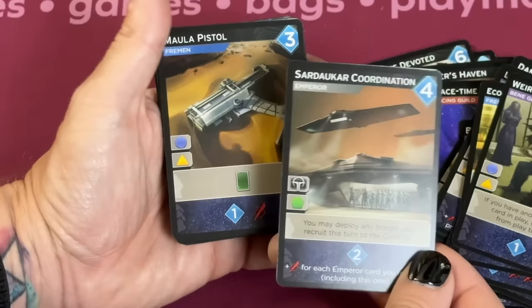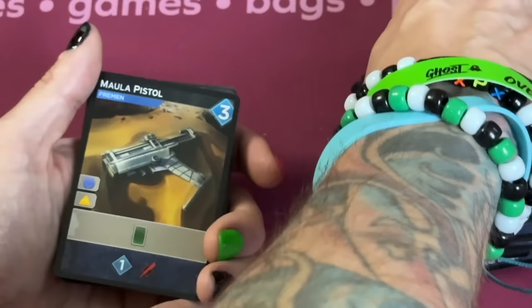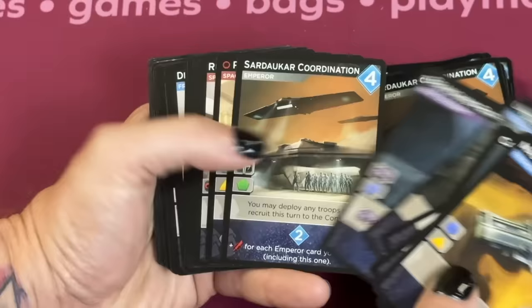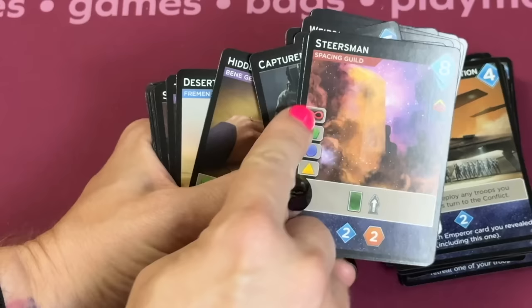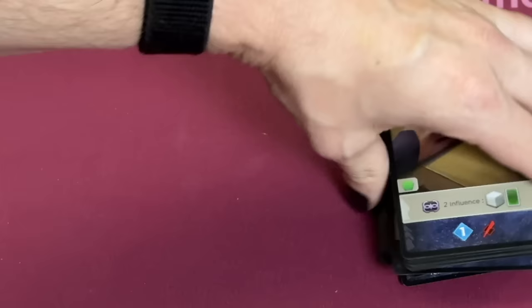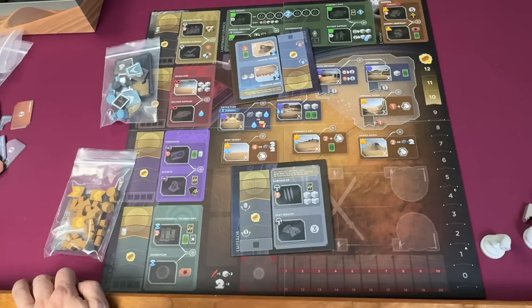There are all sorts of new things for you to explore as the game goes along. Saldacarr Coordination is one I love — if you go to a place that gives you troops, you can actually deploy them right away. This lets you sneak troops in when people don't expect it. Steersman is another huge card that lets you draw a card and take a guy off the board, and gives you access to the Spacing Guild, which of course gives you access to Highliner. There are a lot of really cool cards that let you play the game in different ways.